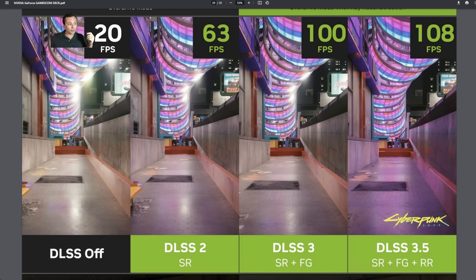The far left screen is just trying to run the game natively. This is a screenshot from Cyberpunk 2077, which is one of the games announced as soon to integrate this technology. We also have DLSS 2 Super Resolution, which runs on all RTX branded GPUs — NVIDIA's 20, 30, and 40 series — and this lowers the internal rendering resolution and then upscales it using NVIDIA's DLSS Super Resolution algorithm to boost performance.